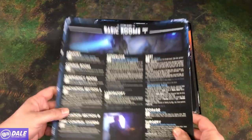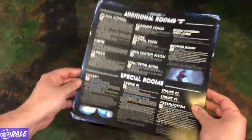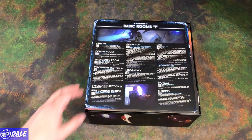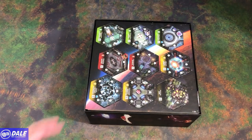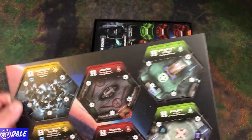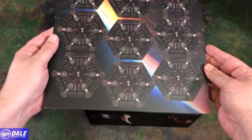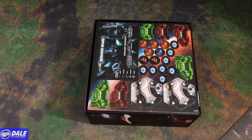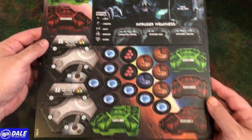We've got a thick room sheet for the basic rooms — going over what they do — additional rooms, and special rooms. Another copy of that as well. Then we've got some tiles going over our different rooms. Looks like we've got actions depending on how many things are going to be in each room. Then more tokens, the intruder board, working and damaged engines. Some more tokens.